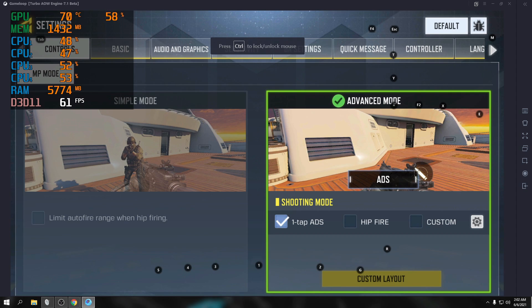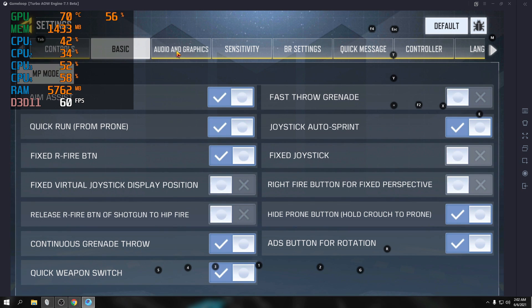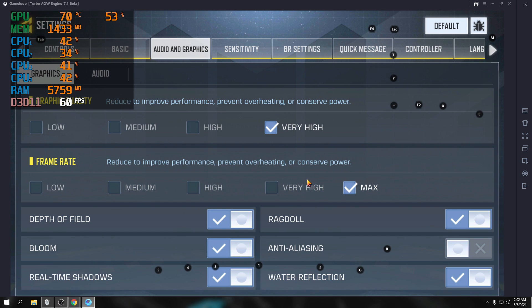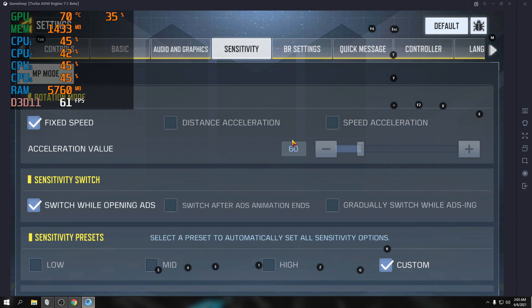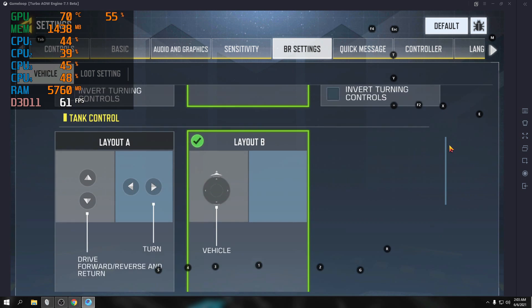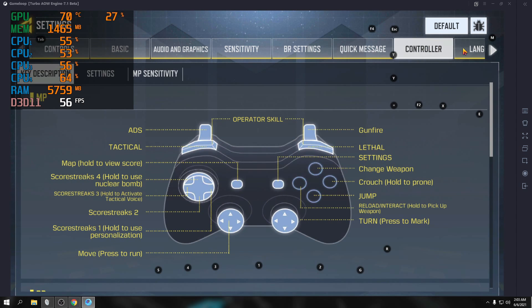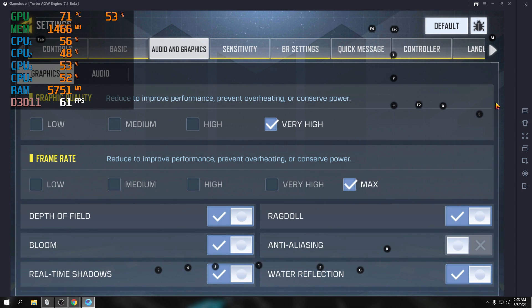Here are my in-game settings. I didn't really change the shortcut keys. The graphics are set to very high, maximum. For sensitivity, I just tried different settings and went with what felt comfortable for me. I just maxed out the settings.